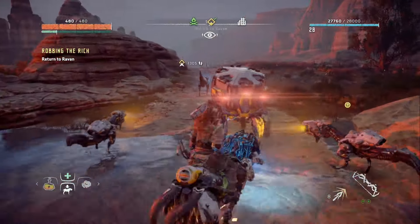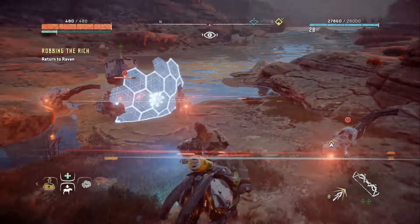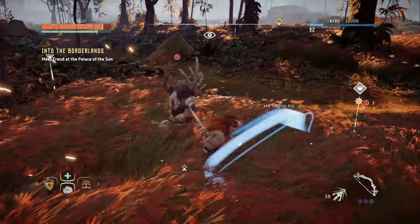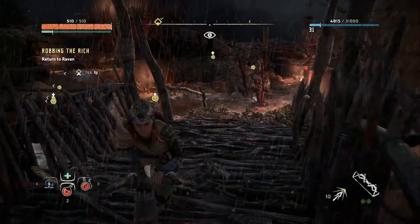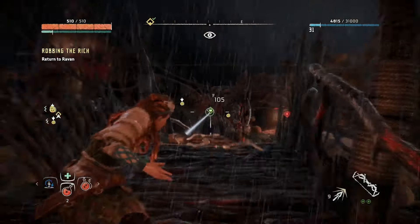You can mount and ride some machines, and attacking with them while you're mounted is another way to get things done. Machines aren't the only threat, as bandits and other nefarious tribesmen will get in your way. They're usually not as difficult to deal with as a machine, but some can pack a punch if you're not careful. Bandit camps are a nice side objective to take on, and you can either play as a stealthy shadow or go berserk and take them down as quickly as possible.